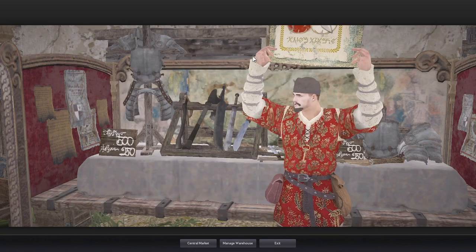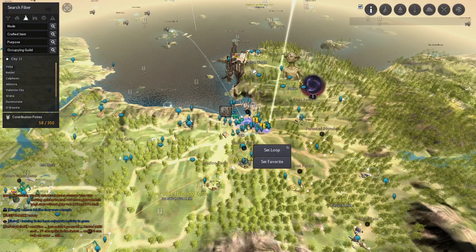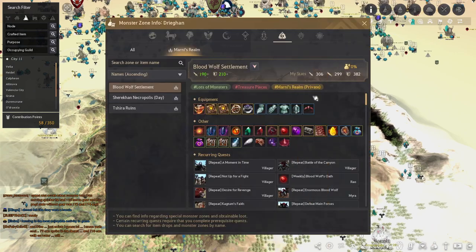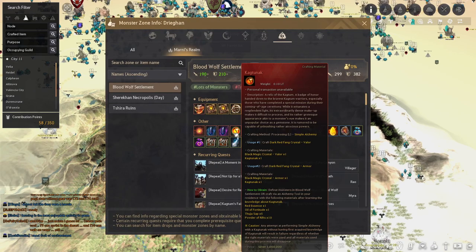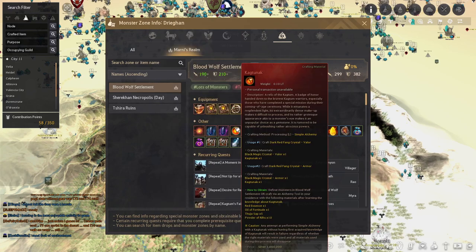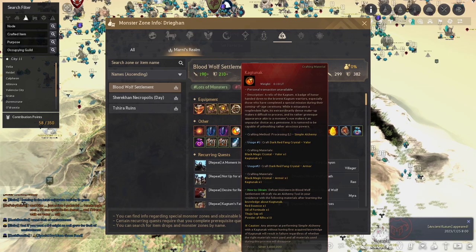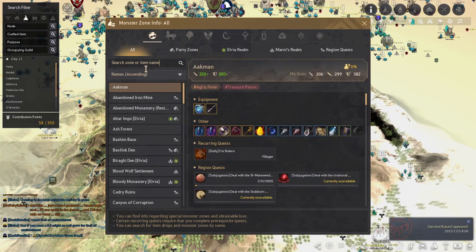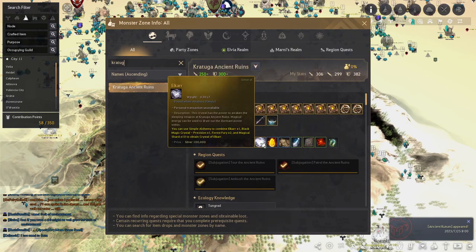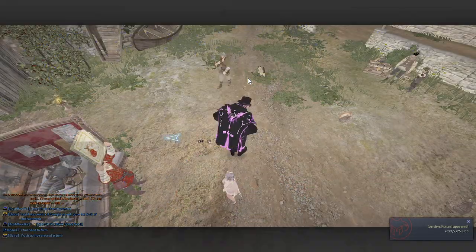Another way to get crystals is by farming. Since this is a beginner's guide, maybe you'll be farming Blood Wolves and you'll get a drop that looks like a pot piece but is actually a crystal material. You can use simple alchemy on it to turn it into a crystal — I'd recommend selling that and buying the crystals you actually need. The same applies to drops from Kurtuga, another early game spot, where you'll often get items you can turn into crystals and either use or sell.